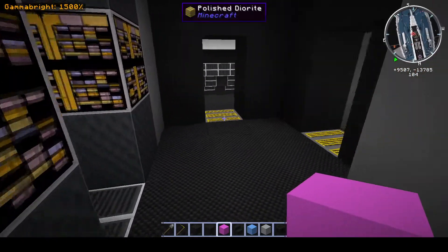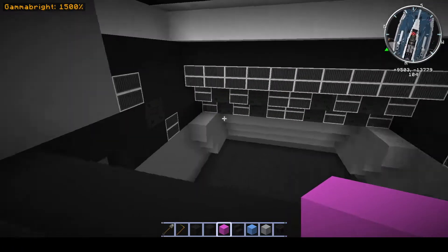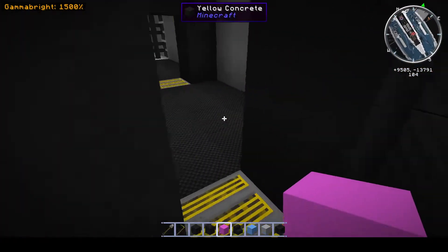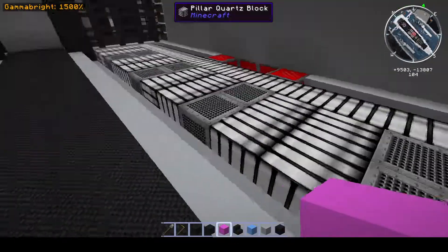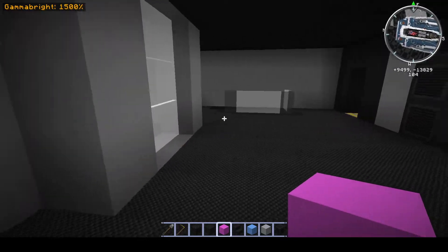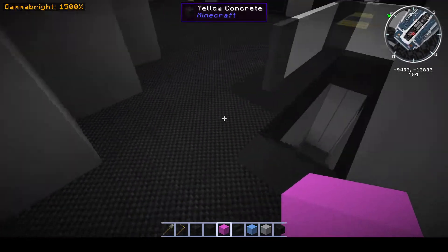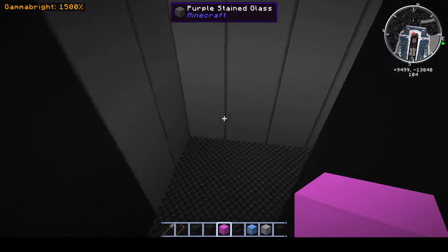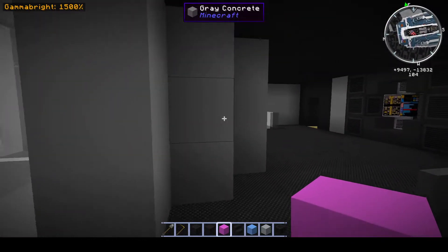We've got an EVA area here, and then this is the actual venting for the photon torpedo — the system will vent it out that way. I just haven't built the machinery for it yet. Coming forward here we're in the upper torpedo magazine. Come back through here and we're in a service maintenance area — there'll be some machines in here, but there'll be a little area where they can access a Jeffrey's tube ladder or come forward and use the stairwell.